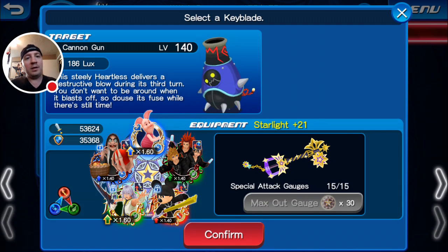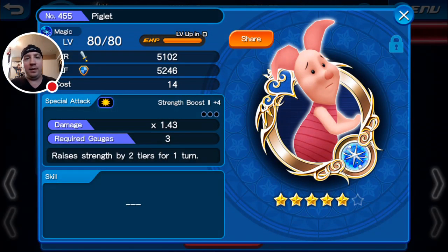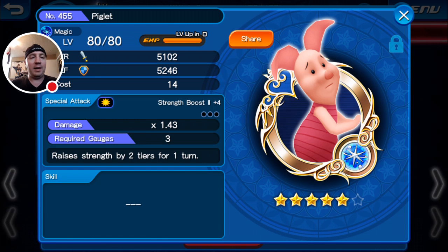This is my setup for this one. The only difference from last time is that I put the new Piglet medal on there. I haven't bothered to put him up to 6-star yet — I won't do that until I have enough SIDs, which should be tomorrow, to go through the new High Score challenge. Piglet raises Strength by 2 tiers for 1 turn, which is pretty decent. The only downside is that he has a 3-gauge cost, so kind of pricey, but more than adequate until I can pick up the Pooh and Piglet combined medal, which has a cost of 2 and also moderately restores health.